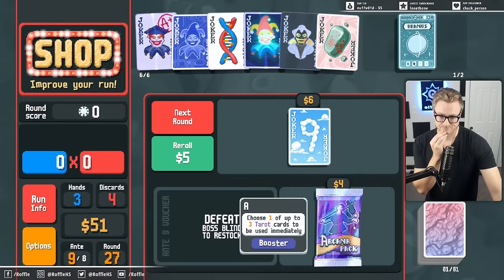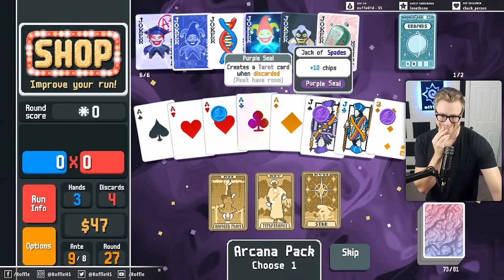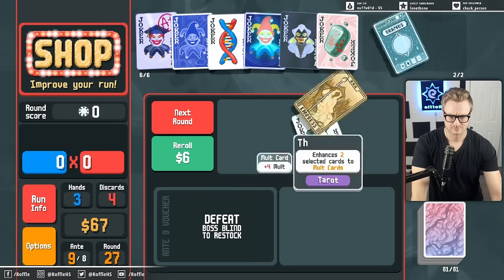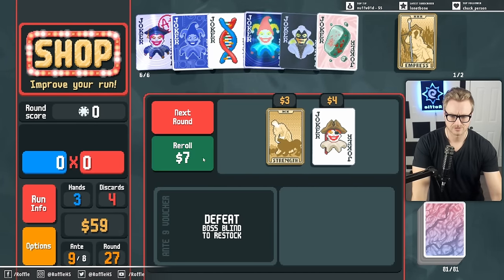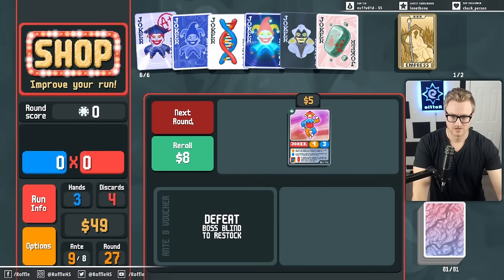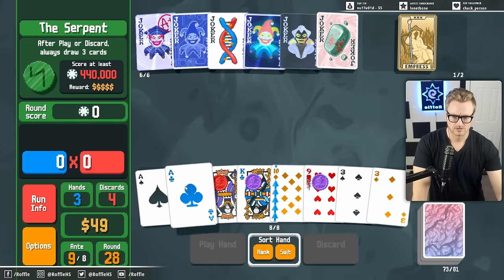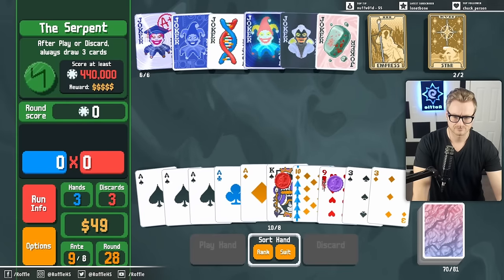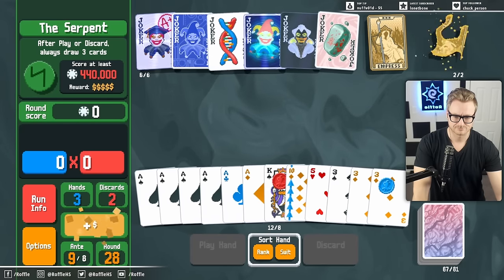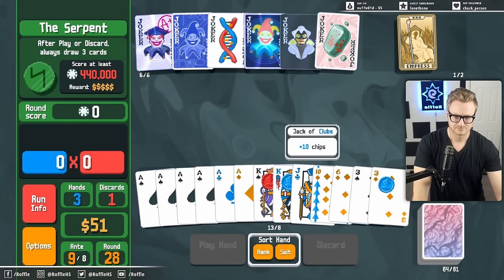We need to make more hearts now. That's still a pretty good ace, right? As much as I want to kill these, they are Purple Seal, so they can be useful still. I saw this — it's pretty useless. A little late, but that would have been good at some point. Okay. Let's discard you, discard you, discard you.